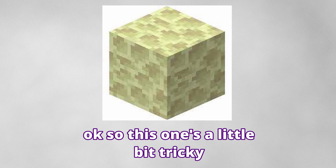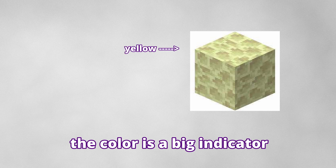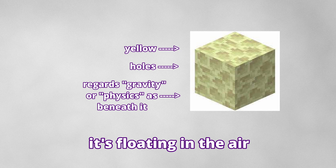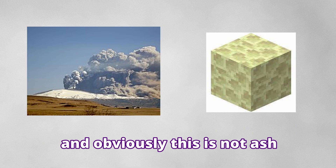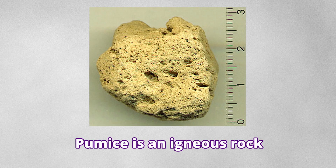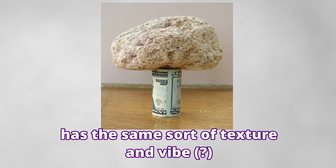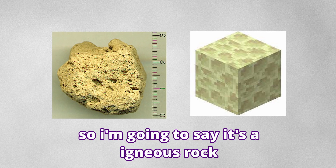In Stone — this one's a little tricky, but if you look at it, it has some clues. The color is a big indicator, and it has a porous-looking texture. Also, it's floating in the air. When I think of stones that float, there are none that float in the air — unless you look at volcanic ash, and obviously this is not ash — but something that does float is pumice. Pumice is an igneous rock formed after a volcanic eruption. It has the same sort of texture and vibe. So maybe In Stone is some variation or something similar, and I'm going to say it's an igneous rock.